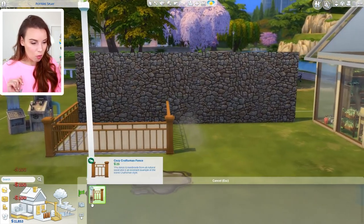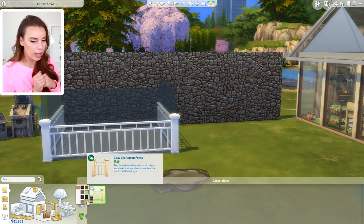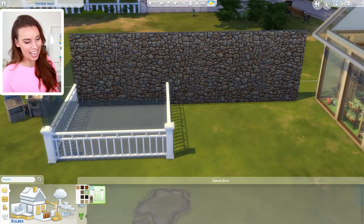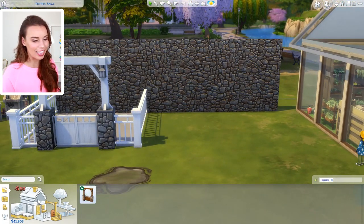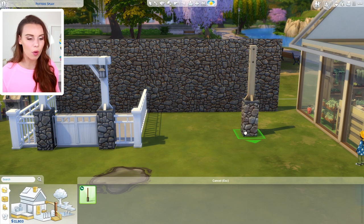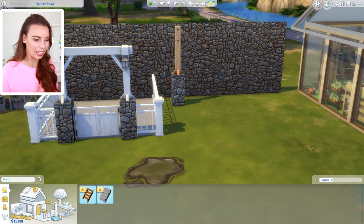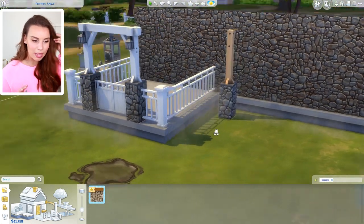We also have some new fencing, which I thought was really nice — very traditional. I particularly like it in white. It does have a new gate to go with it, and the gate goes with the wallpaper pretty nicely. It comes in an array of different colors. We have some new columns as well that match it perfectly, so you can go all out and build your house with the new wallpaper, new fencing. There are even brand new stairs and new stone foundation paint, which is really cool.